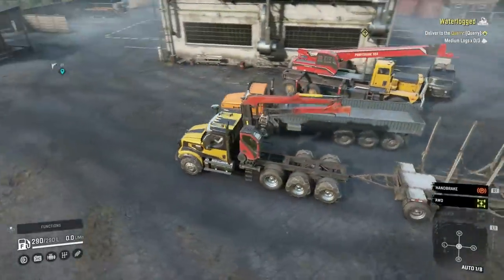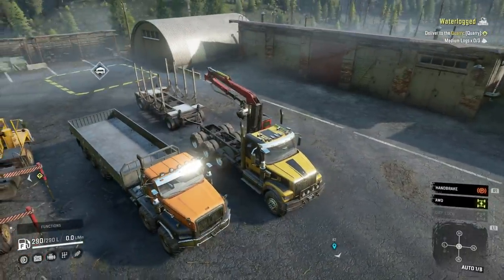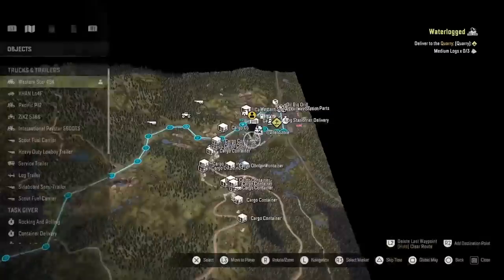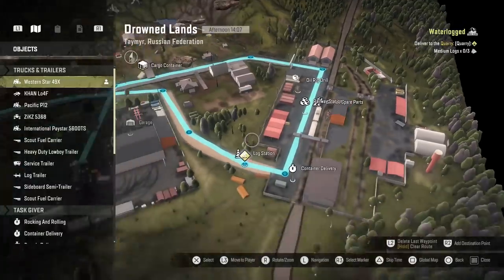At the minute I've got the Western Star 49X — I'll switch it out in a minute, you'll sort of see why. I've got one trailer for the medium logs and then I'm going to put the rest of the logs in the PayStar. That's why I've got the PayStar, because it's got the longer sideboard so the logs will actually fit in instead of sticking over the edge like they were.